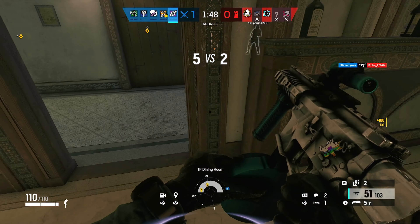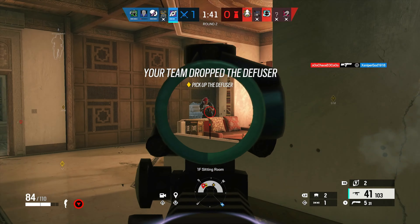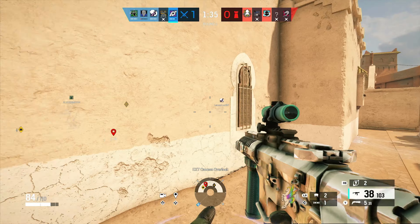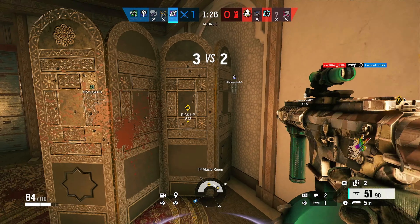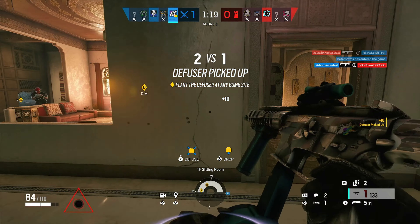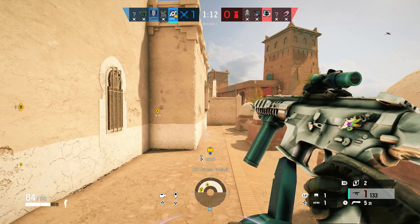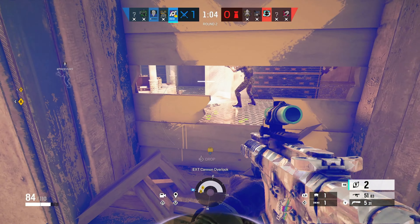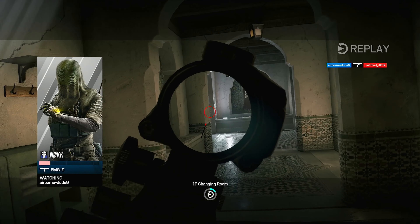Oh my gosh, my aim is horrible — my aim is really bad. Okay, I did not want to be seen by that. We gotta be careful. What do we have here? Let's go — that's a W! That's a W right there.